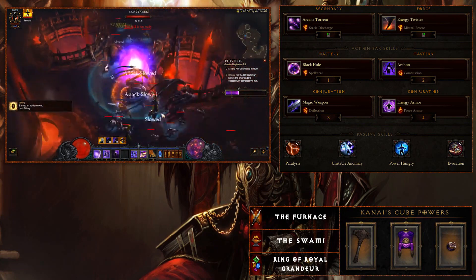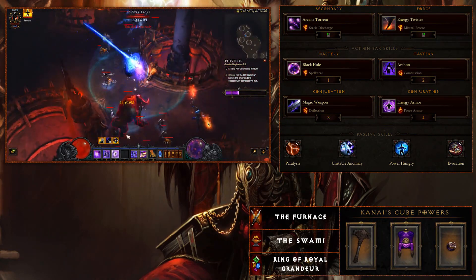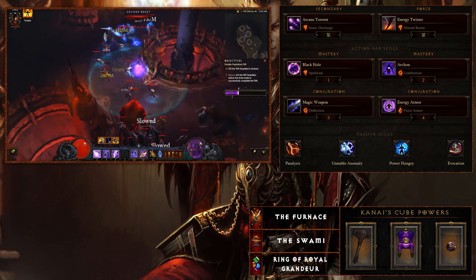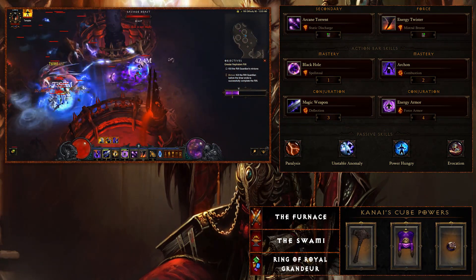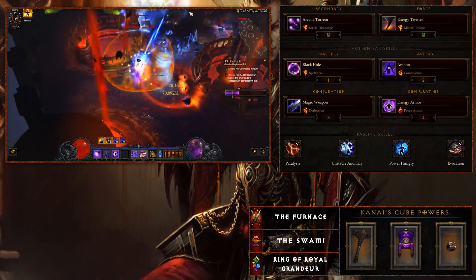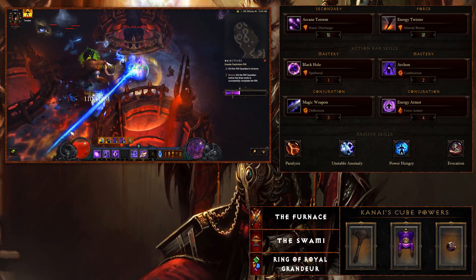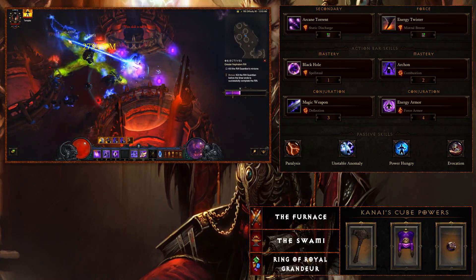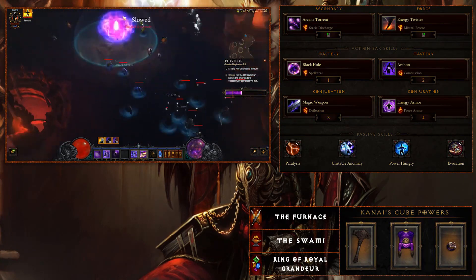Moving to passives, the first one is Paralysis, which is supplemented by a ring we'll cover in the gear section. Paralysis gives lightning spells a 15% chance to stun all targets hit for 1.5 seconds. This pairs well with the Mantle of Channeling, which we'll get into shortly, and it's absolutely vital to make this build work.